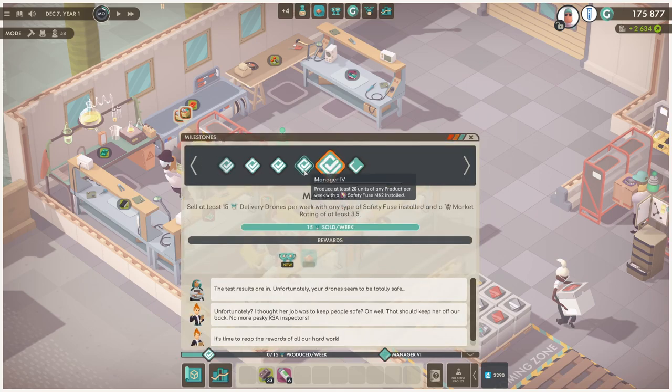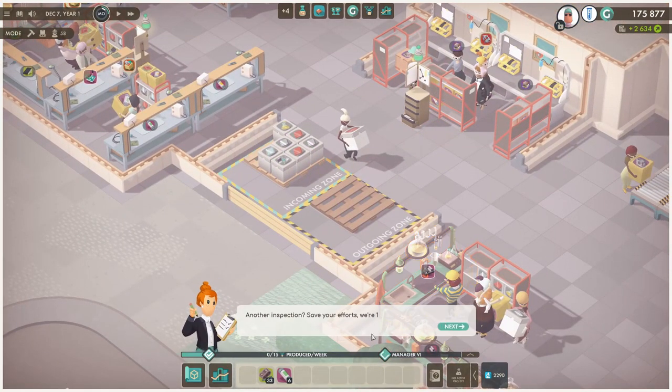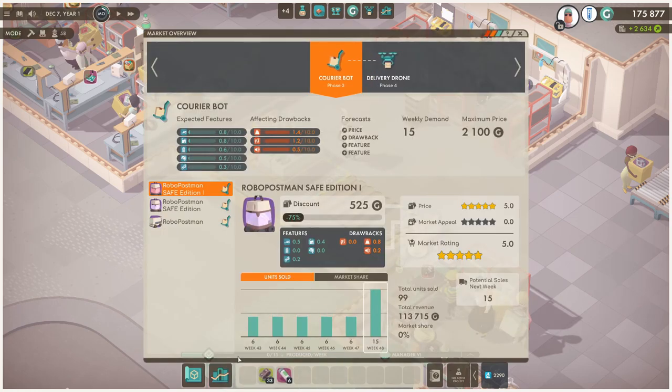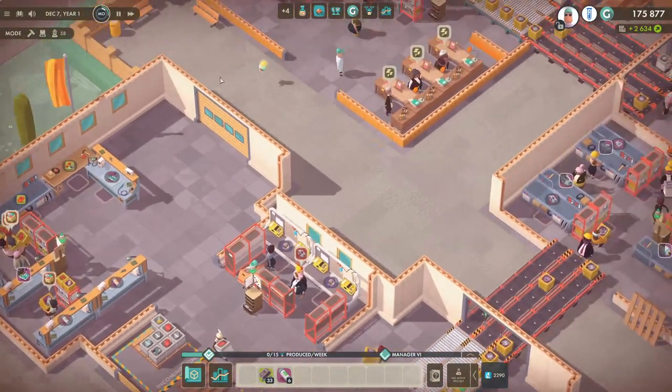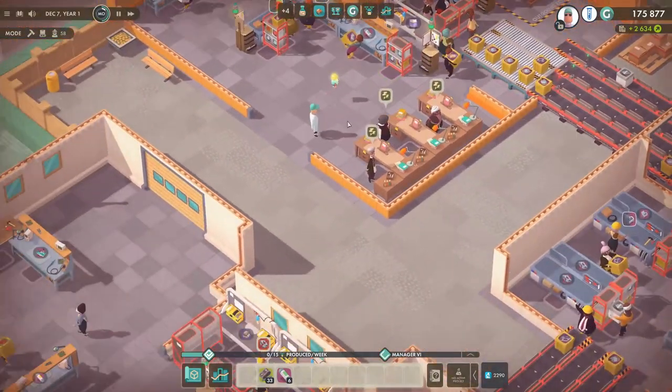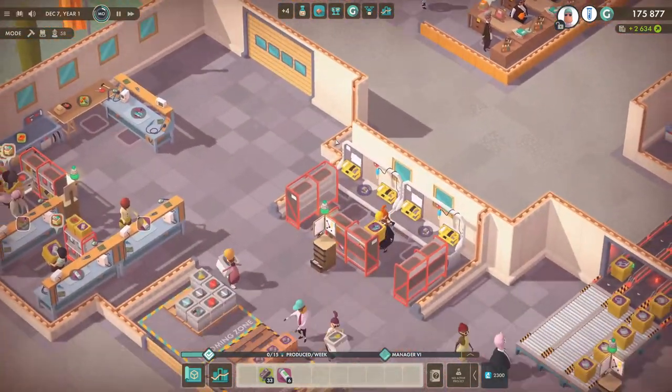My PC decided to disconnect all my USB slots, and I don't know what just happened - but we sold at least 15 delivery drones per week with any safety fuse installed and got a market rate of 0.3. I didn't even know that was going to happen. So the market phase has now increased, which means we're going to sell less and make less money, and that's not good.